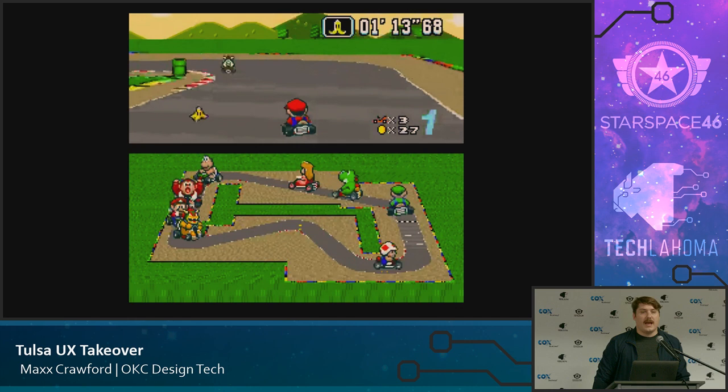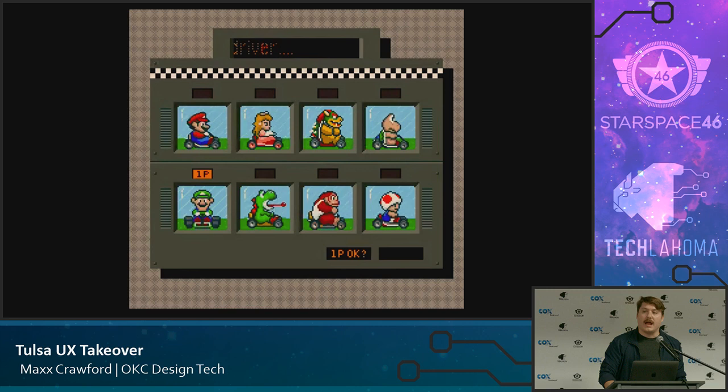Super Mario Kart — very similar to Punch-Out, we have split screens. They use virtual split screens to convey competing pieces of information including a map, your place, coin count, etc. On their select screen, they have a pattern we've seen across lots of modern UI — confirmation. When you select somebody, it asks if you're sure. This is a great example of a UX tenet: always giving your user agency to undo choices they make.